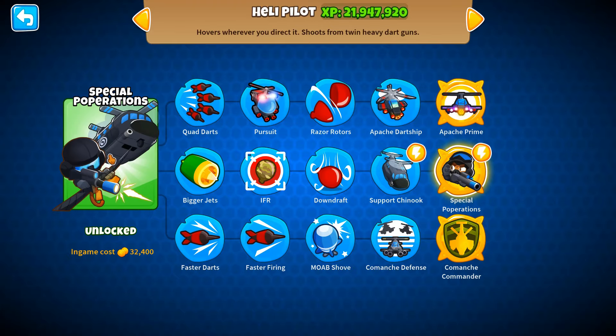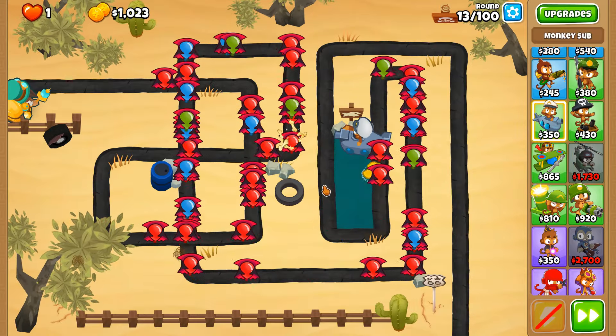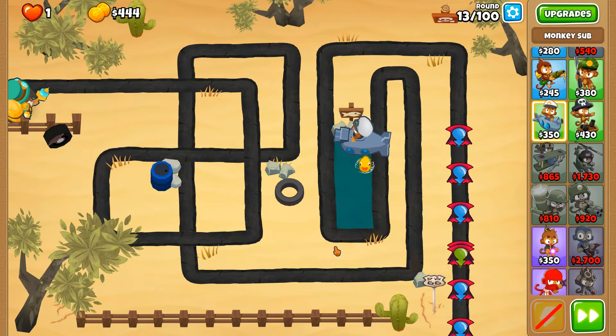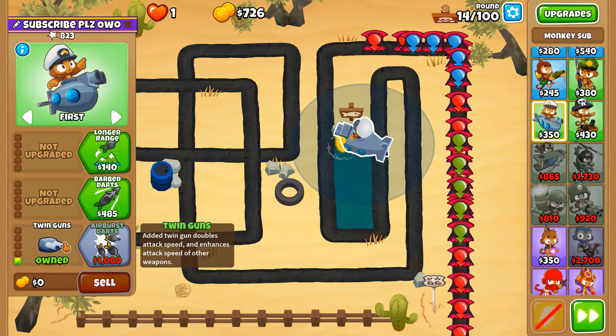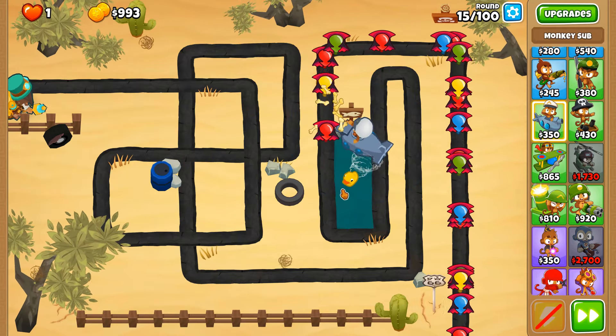The chinook is such a good looking helicopter. We may need some help for round 13 because both of these towers are not going to cut it, so we're gonna need twin guns. Round 13 done with no problems whatsoever with a faster fire rate.